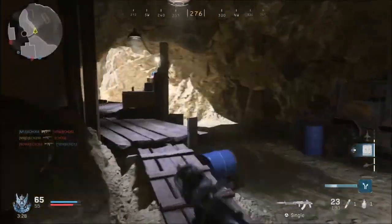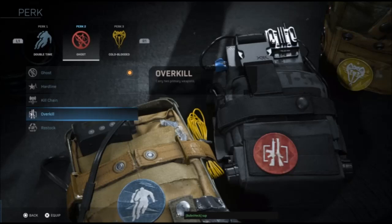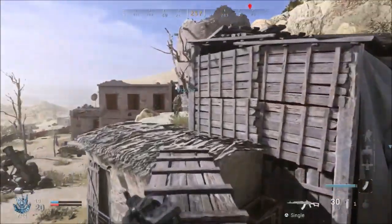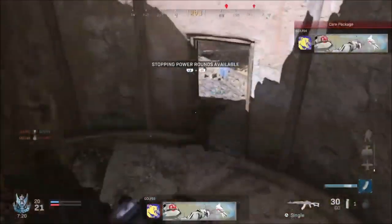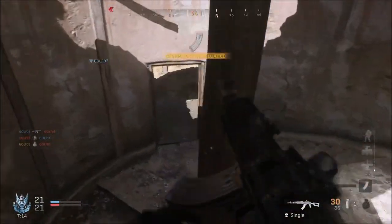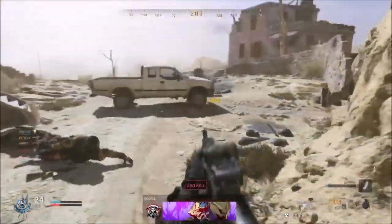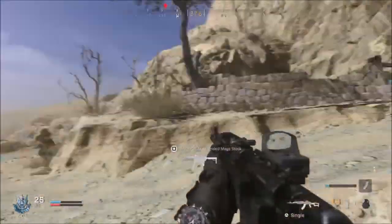Another perk is Overkill — carry two primary weapons, pretty self-explanatory. Last in Perk 2 is Restock — recharge equipment over 30 seconds, so every 30 seconds you'll get back say a frag grenade or flashbang. However, you have to actually use the ones you have first before you get new ones — they don't just stack up, which is actually a good design choice.